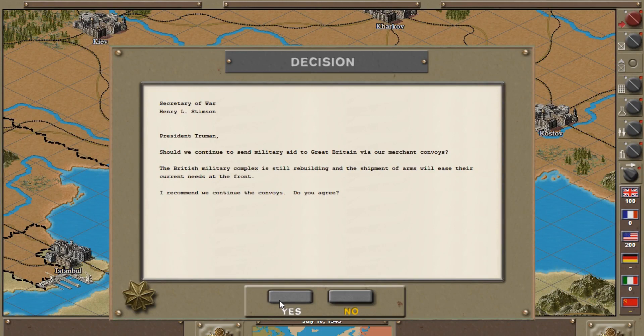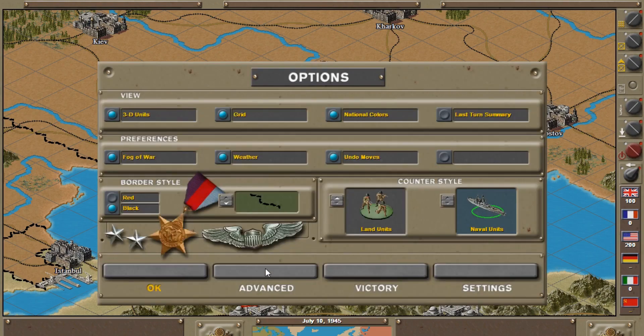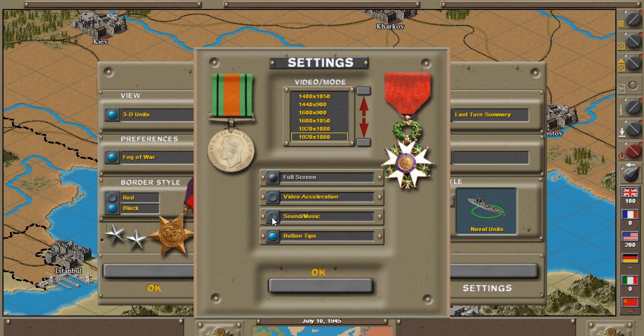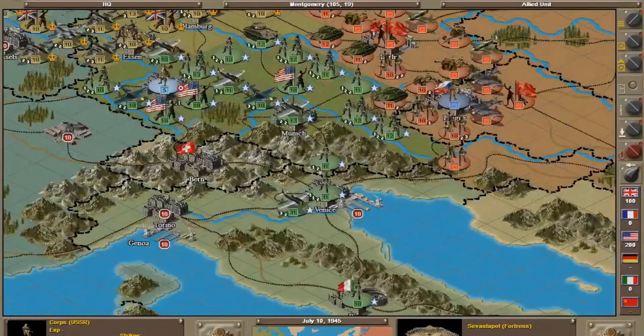I'm hearing no game sounds at all, which doesn't seem right. Let me check the options — Advanced settings — to see if I can fix it. I may have to fix this in the next game because I don't think I can get to the sound settings from here. Also worth noting: for game unit graphics, you can toggle 3D units on or off. Turning 3D units off looks hideous, so we'll keep them on. Found the sound and music settings — I don't want music, but sound is okay. All right, here we go.